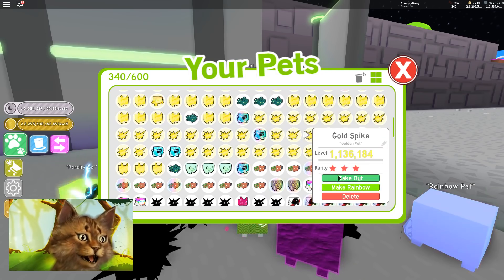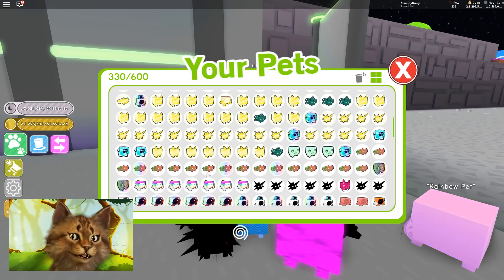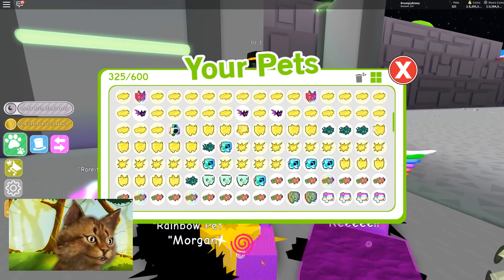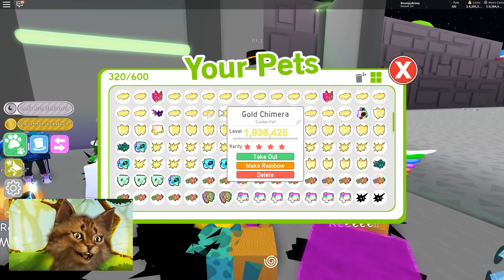I can make so much stuff now. I'm gonna be so rich. Look at how much stuff I can make. I have so many pets right now — just a crazy amount of pets. That's insane, bro.